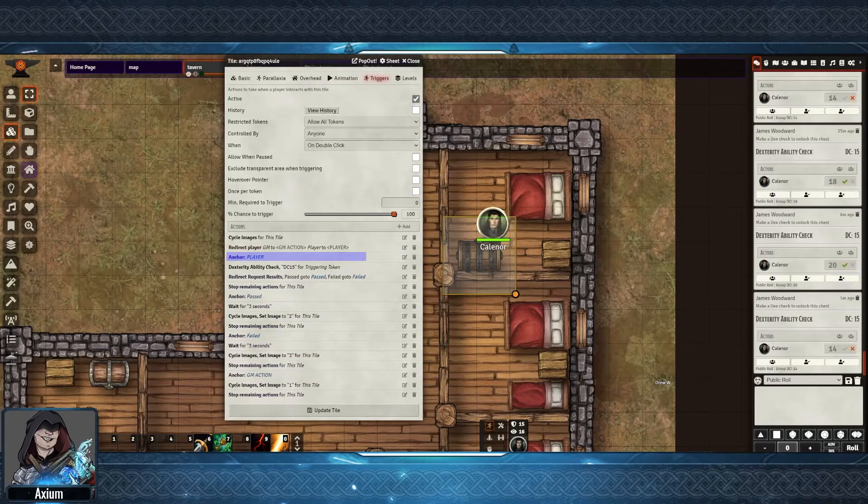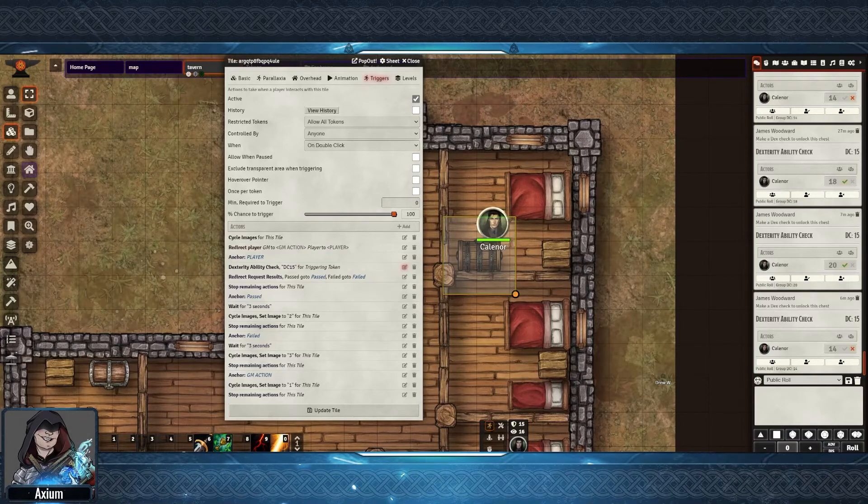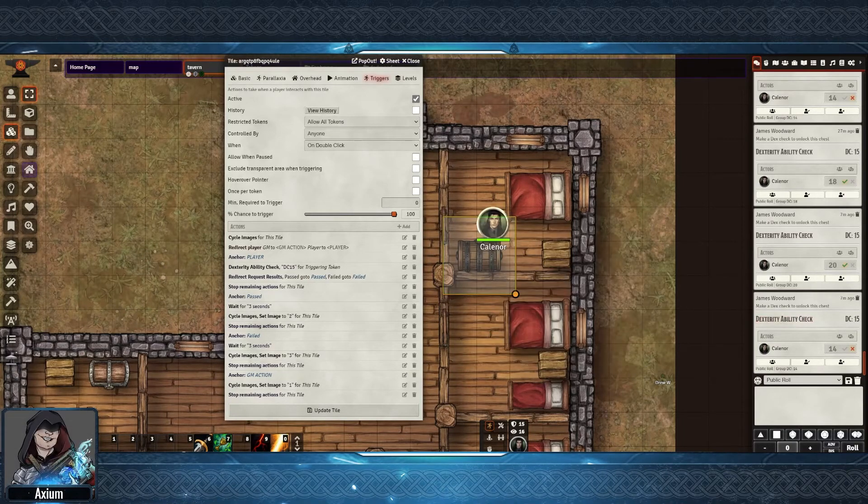Looking at the anchor point for GM action, this is set up to cycle the image to one, which is the closed chest, and then stop any remaining actions. The other branch was redirect to player. Because Monk's Token Bar is also installed, in my actions list I have the option to go to Monk's Token Bar and do request roll. In this case I set it up as a dexterity ability check with a DC of 15, and I've had it bypass the dialogue and auto roll. So that will get us our dice roll.